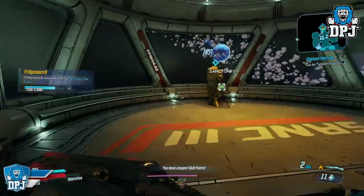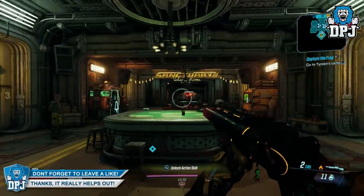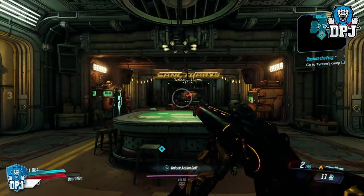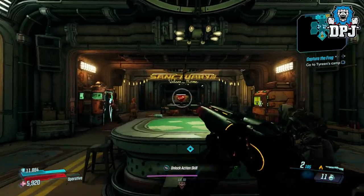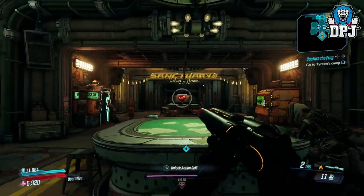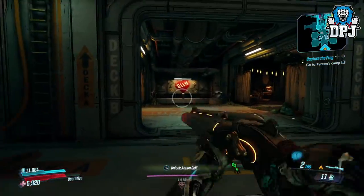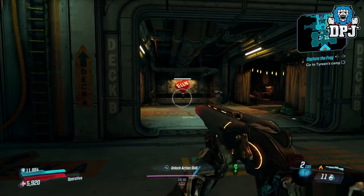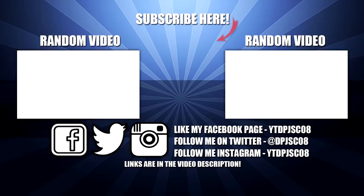Tell me down in the comments — what's the best anointed item you have for your character? How does it affect your build? If you enjoyed the video, leave a like — it really helps out. If you're new around here and want to see more Borderlands 3 videos, be sure to subscribe. And if you never want to miss a video, turn notifications on by hitting that bell button. Thanks as always for stopping by — hopefully I'll see you on the next one.